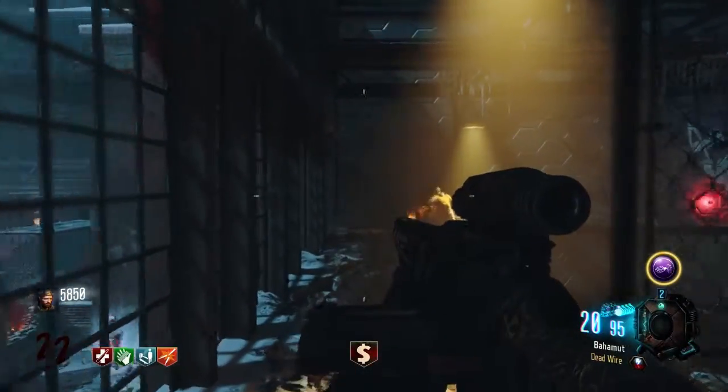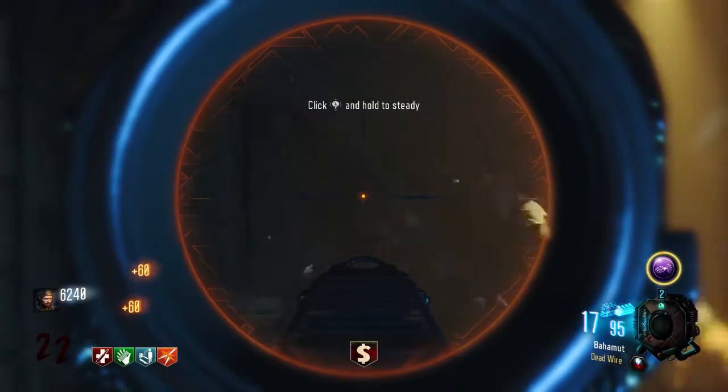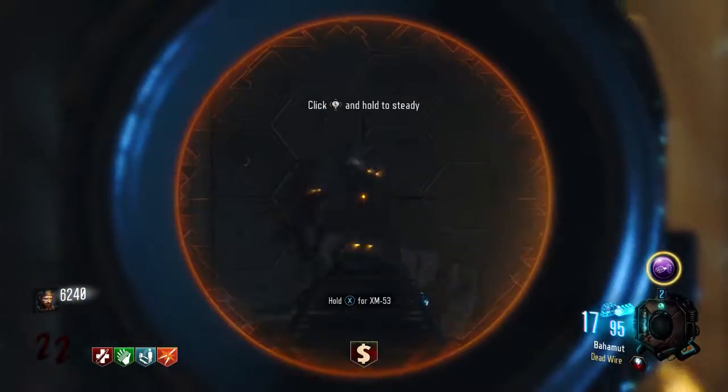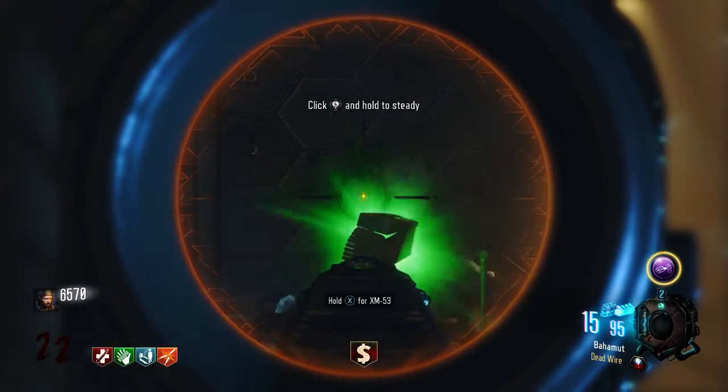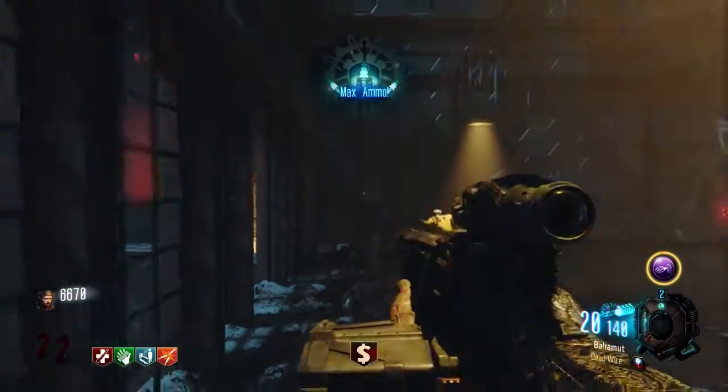Now I understand that there are other ways to survive in Zombies, such as sitting on the catwalk in The Giant and things along those lines, but the train is something that you'll always be able to go back to on every single Zombies map and it's a necessary skill if you want to make it to the really high rounds.